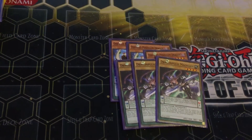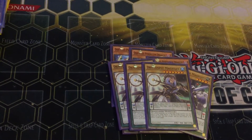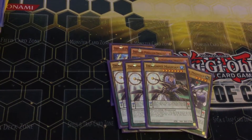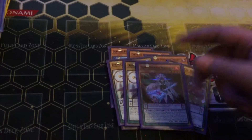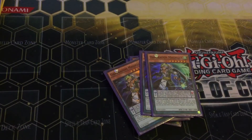Three Performapal Pendulum Magicians — scale one and scale eight — that's your Pit Magician. I run one of the tuners as well; this card is really just used for your synchro plays. She's a scale five, so she's mainly there to make your synchro that comes in the deck.